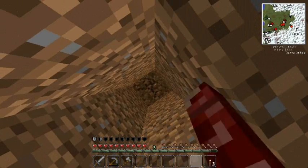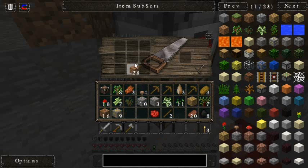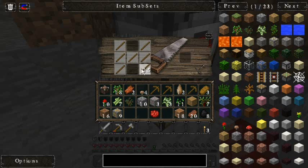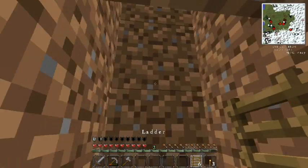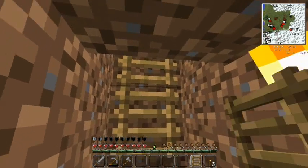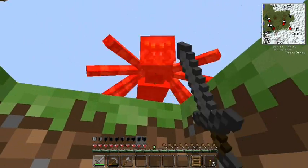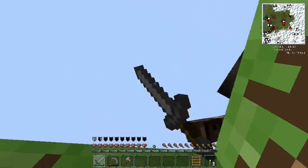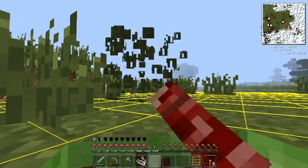Is it daytime already? Yes it is! Tell you what, we're going to make some ladders. Six should do it. There we go. And we got a dancing spider up here being a fool. Poked its head up like a gopher.